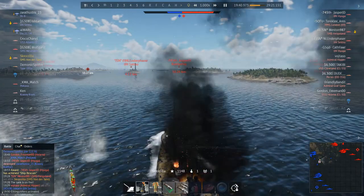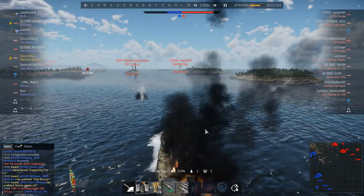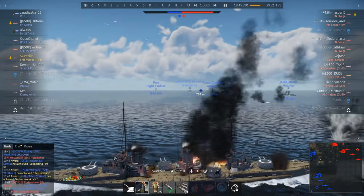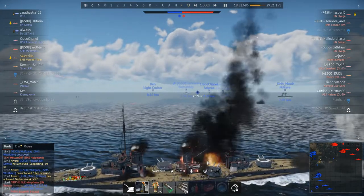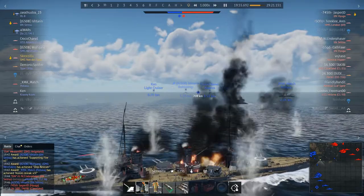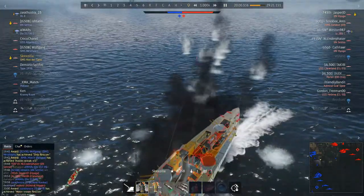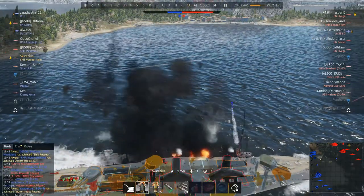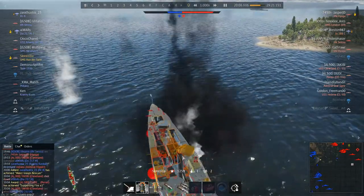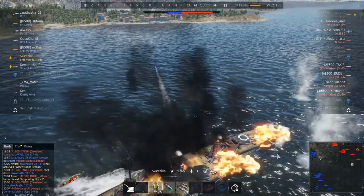With the Fritz X, you want to aim midship and target battleships primarily — they're slow-moving, easy, and large targets to hit. The deck armour will allow the bomb to penetrate, but ideally you want it to arm and explode inside the ship to cause maximum damage — that's exactly what the Fritz X was designed to do.